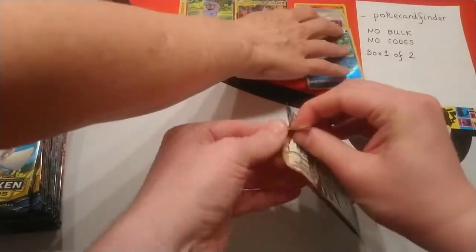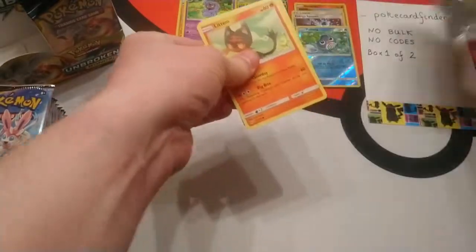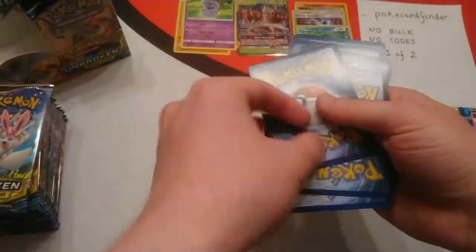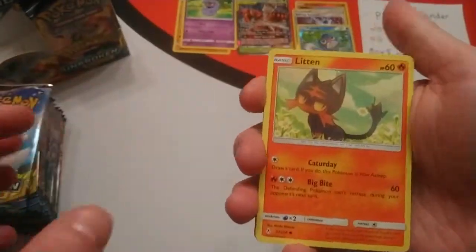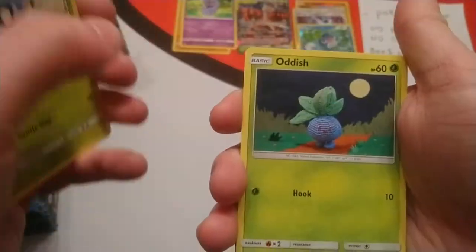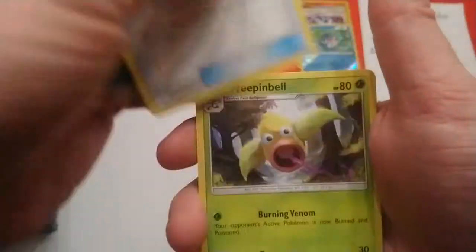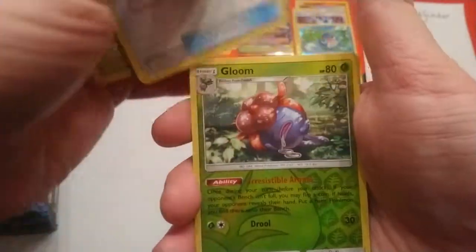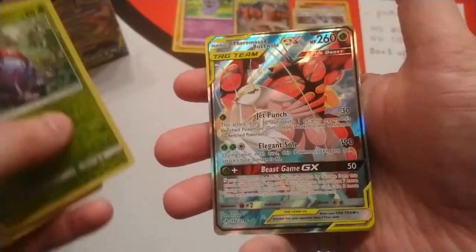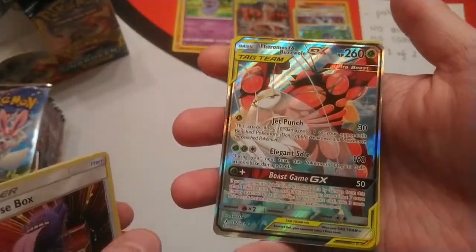Moving on to the next pack. So yeah, the KMC perfect fits — that's what we've switched over to for just now. The sleeves before that were okay, nothing wrong with them, but we just feel like giving something else a try. Krabby, Tangela, Oddish, Weeping Bell. The reverse is Gloom and the rare is Forretress and Buzzwole — but it's the alternate art!